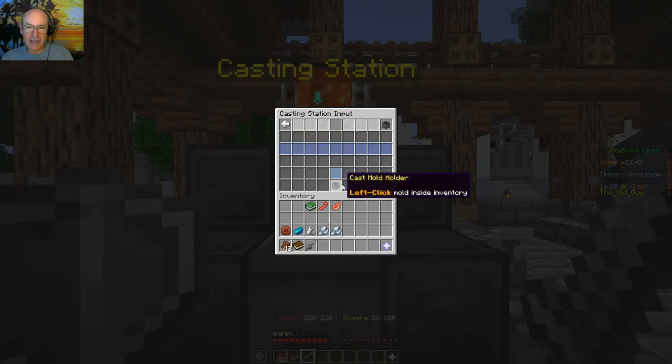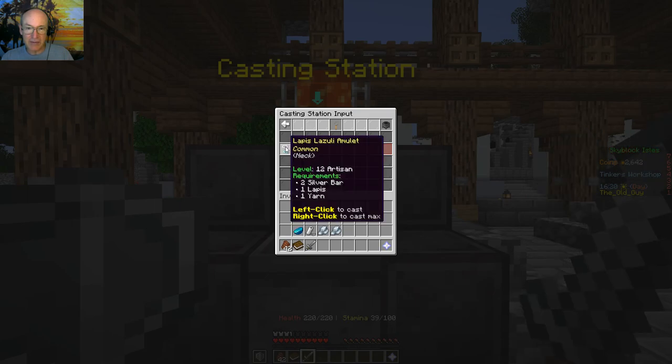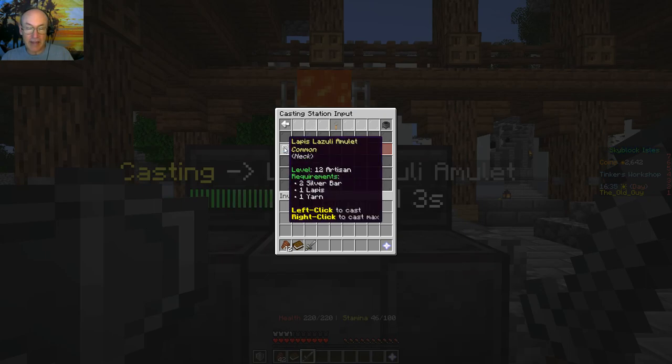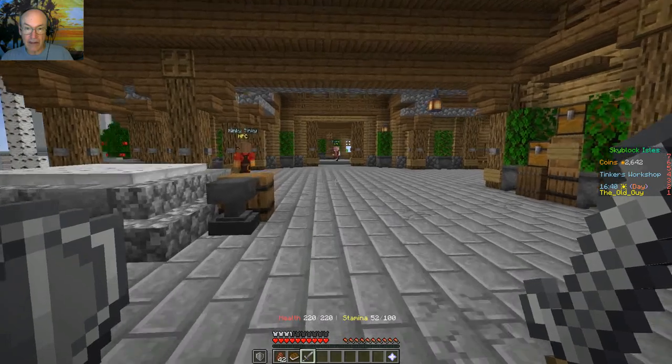Let's try this casting station now. I'm sure I've got everything. Hit it — there we go, good. We're making a lapis amulet. Now all I have to do is use this on a crafting table.